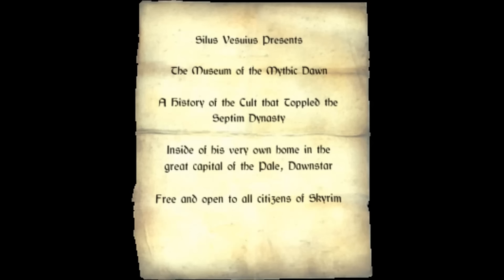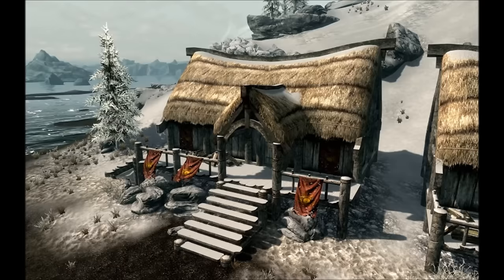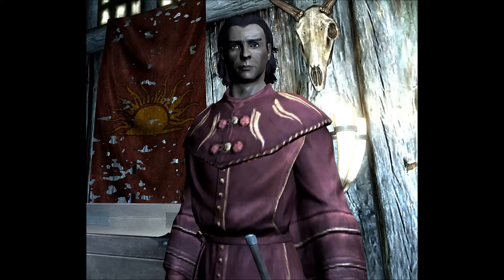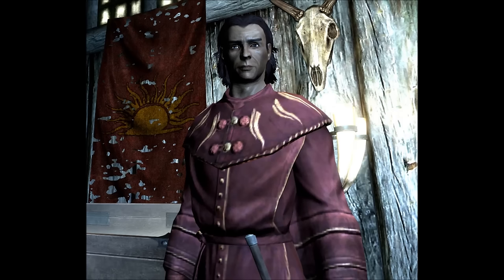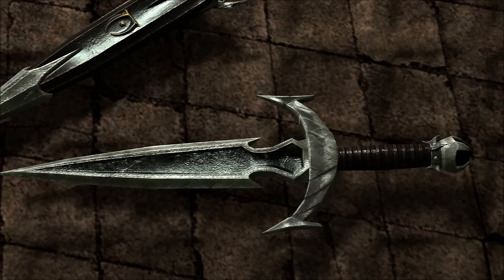Next up is Mehrunes' Razor, and you can get this during the Pieces of the Past quest. In order to get it you have to be level 20, and a courier will come give you an invitation to the museum in Dawnstar from Silus. Or you can walk around Dawnstar and hear NPCs talking about the museum. At the end of the quest you're going to have to kill Silus — otherwise he'll keep the pieces of the dagger locked up in his museum. All it does is it has a 1.98% chance to kill any opponent in the game, outside of Miraak and Karstaag. It's a dagger, so it swings super fast, giving you lots of opportunities — but I'd probably still never use it.